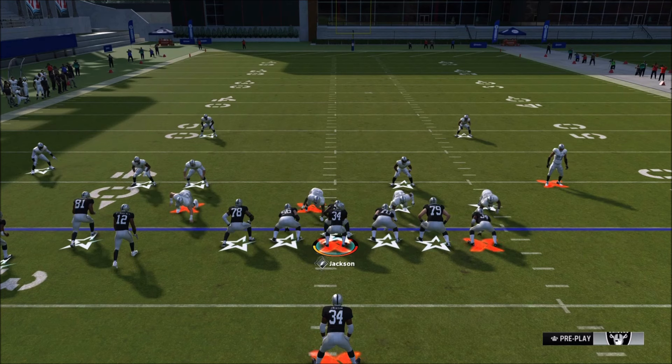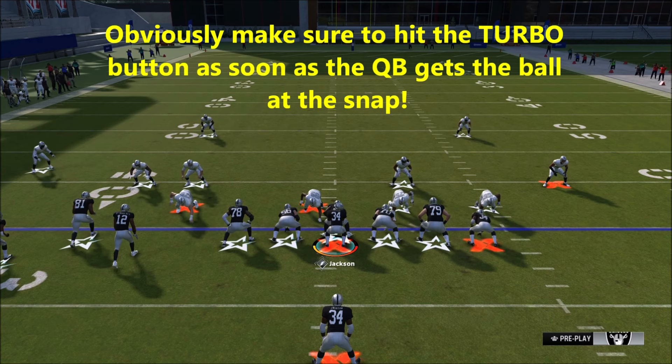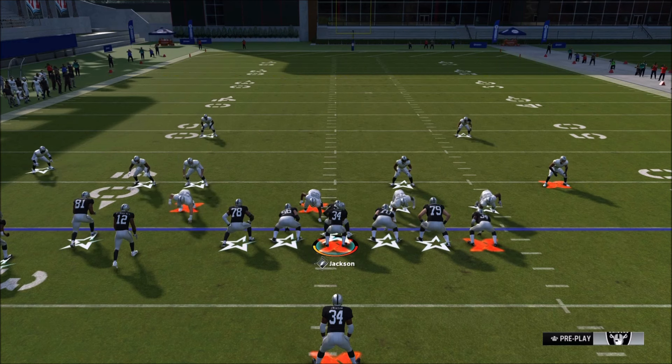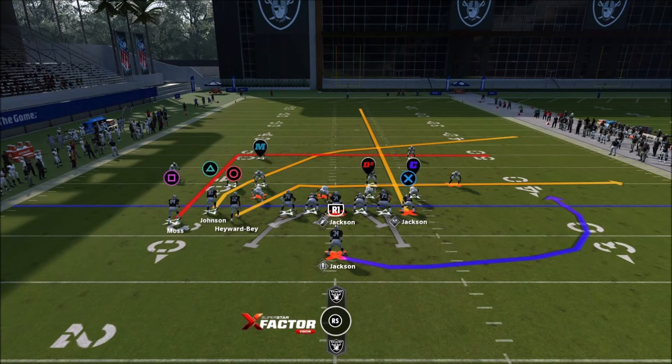So you're slide protecting the opposite way you want to roll and double-teaming the defensive tackle on the side you want to roll — that'll probably free up the defensive end to come at you. But if you immediately roll out at about a five o'clock angle, you'll completely escape the defensive rushers. As a side note: with roaming dead eye, if you keep holding the turbo button you'll throw inaccurately. Take your finger off turbo right before you throw for an accurate throw.